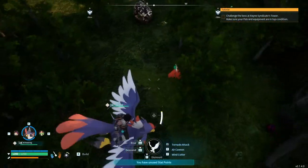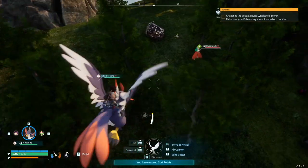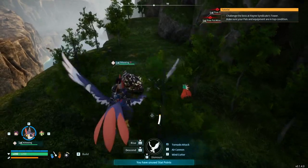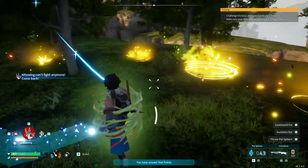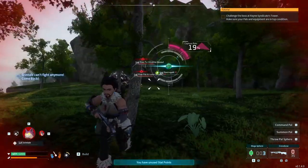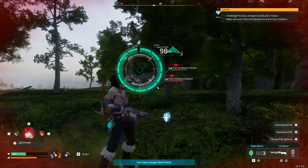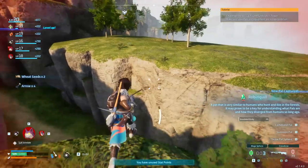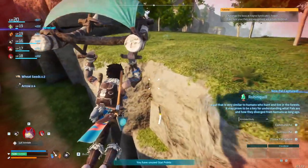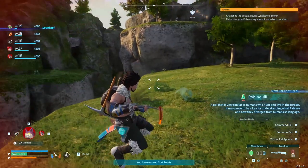This one here is a Robinaquill. I don't know if we're going to be able to do this but we shall try. It's a very low chance. Oh my god we actually got it! No idea how I'm going to get out of this though — I just killed two of my pals.